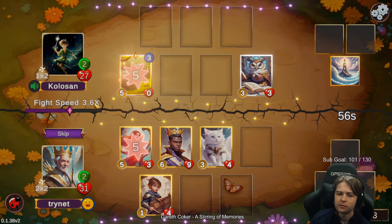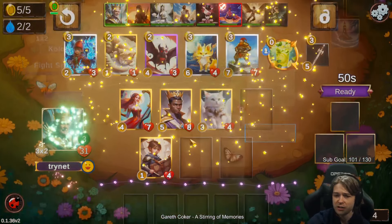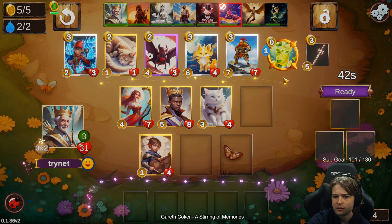Going into three — would prefer to find level three things. I found a mage treasure. I have the Ori. A little less good to spend three gold here on an item.